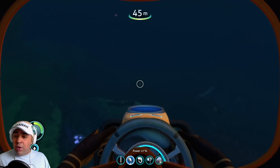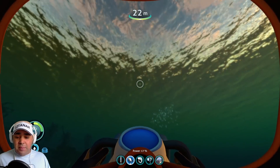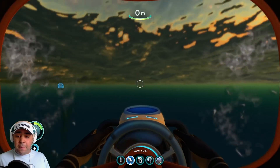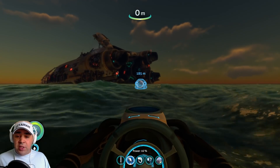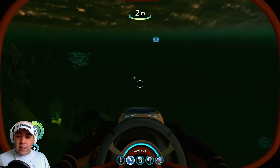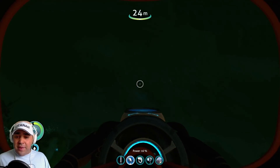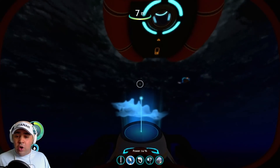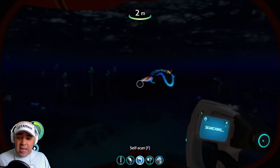Alright, I'm going! Let's get up - we've got 17 power on the sea glide. The life pod's 180 meters that way. I don't like that little map thing on top - oh, you can turn it off. Home sweet home. Have I scanned these things? I'm just trying to scan as much as I can.